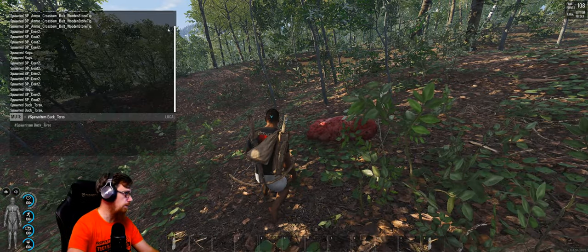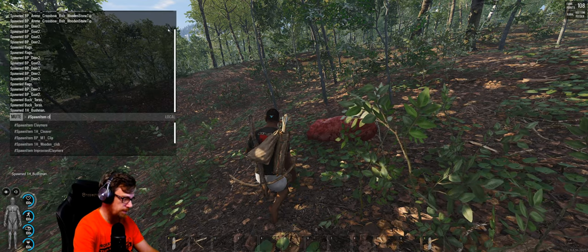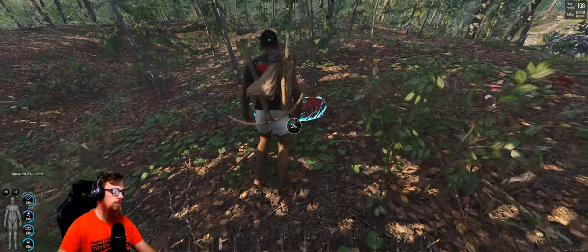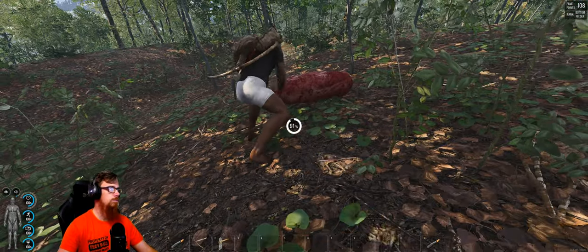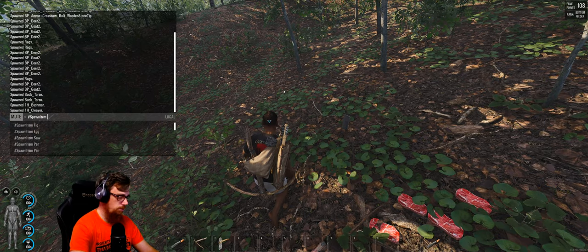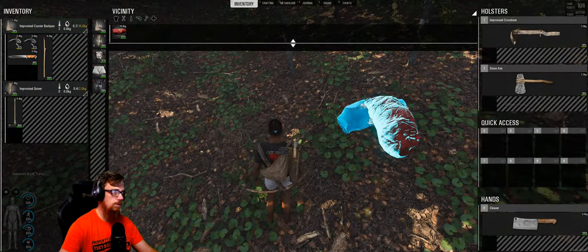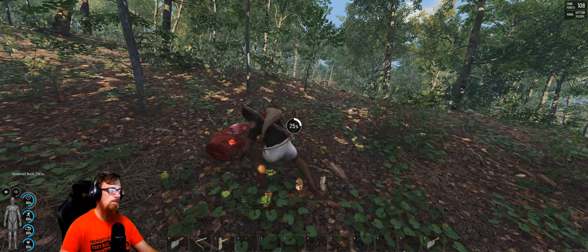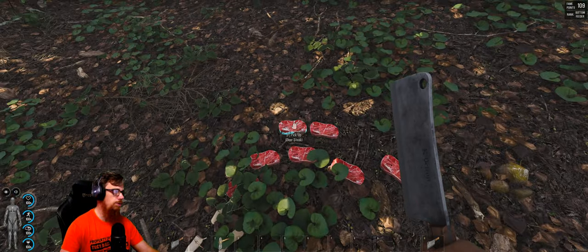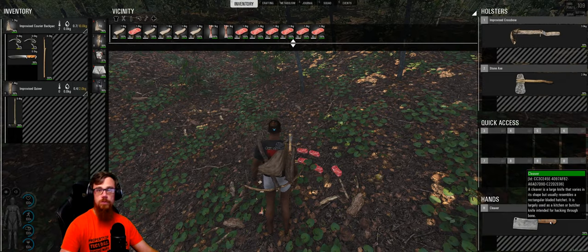Now we are going to try a different knife - the bushman. And then we'll go with the best item for that, which is going to be the cleaver. Let's put it in our hand and cut this one up. Already we are now getting five pieces of meat, so it's getting better and better. And with the last torso using the cleaver - you are now getting one, two, three, four, five, six, seven pieces of meat and five pieces of fat. So it's a lot more efficient if you can find a cleaver.